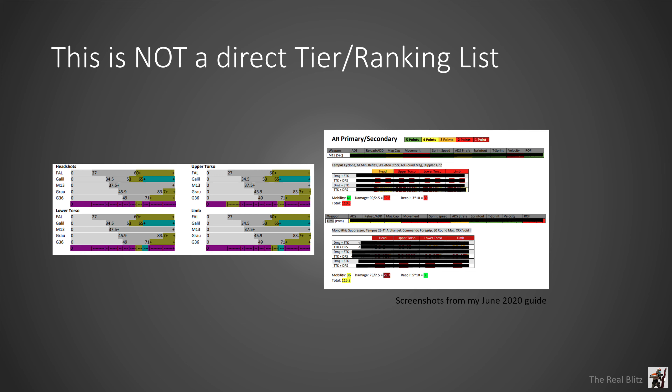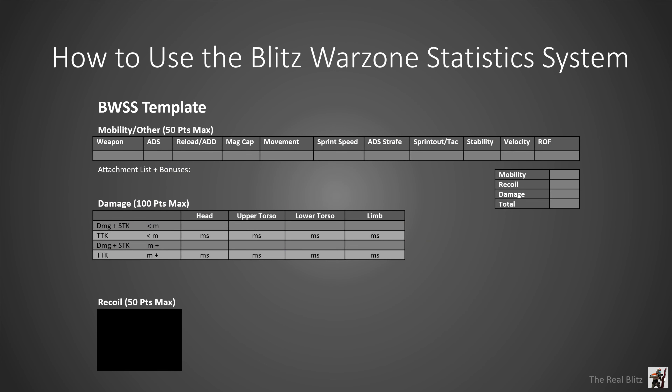It is very possible to compare those numbers with other numbers and create a ranking list, but it was not my intention for this to be done that way. I'll explain this a little bit later, but for now let's get to learning how to use this. You start by getting the template or making one yourself, and once you look at it, it's a little easier than the chart before — it separates the mobility, damage, and recoil into three easy areas.